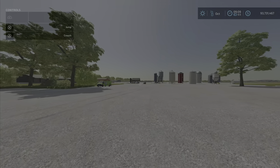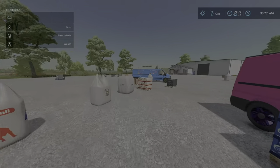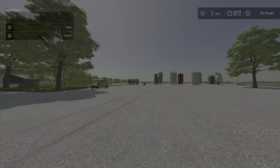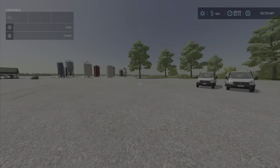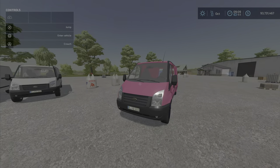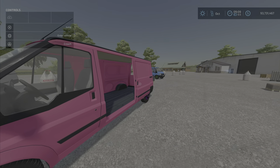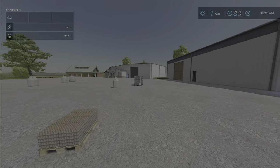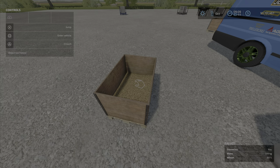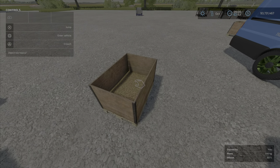I'm not sure why it's not loading the eggs and wool — I tried eggs that you could buy with that mod, and those didn't work. I had a chicken coop with eggs and it wouldn't pick them up. However, all the other stuff works kind of like a trailer — it loads stuff in, and when you unload it, it spits it out either as a pallet or as a fillable pallet. Once it's unloaded like that, you can't put it back in the van; you have to bring a trailer to load it back in.